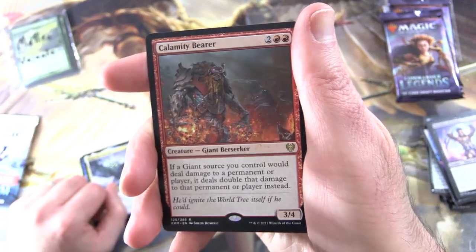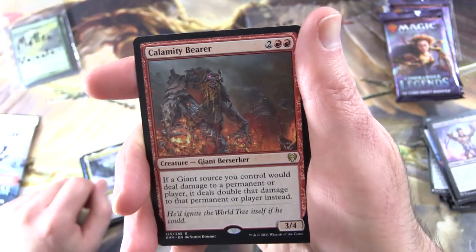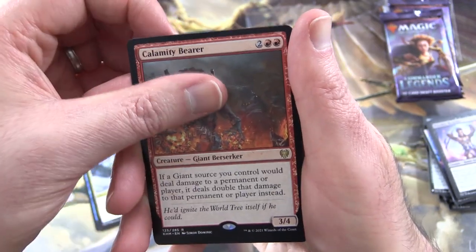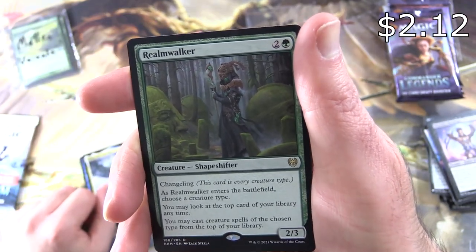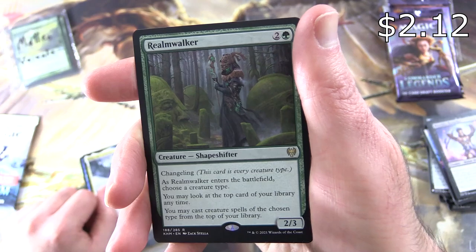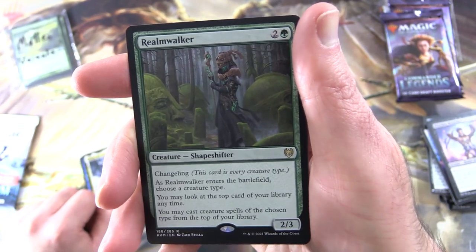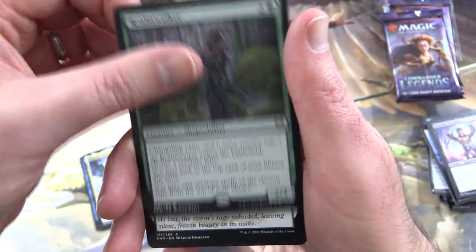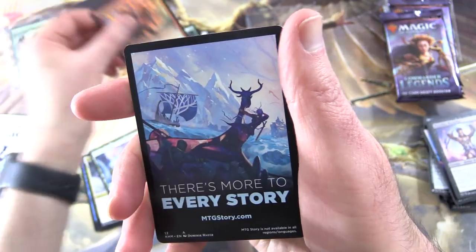Speaking of deck techs, if you missed the Angel video we did last week, I'll chuck a link in the corner. And Realm Walker — Creature Shapeshifter, 2/3 for four with Changeling as an anti-savoid field. Choose a creature type; you may look at the top card of your library anytime, and you may cast creature spells with your chosen type from the top of your library. And Glittering Frost, foil Breakneck Berserker, and nothing from the list in that one.